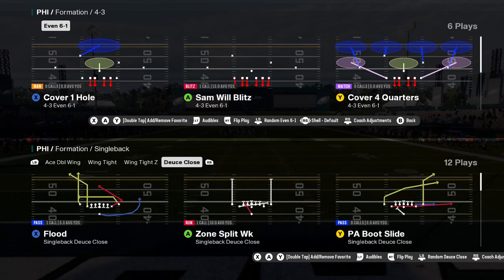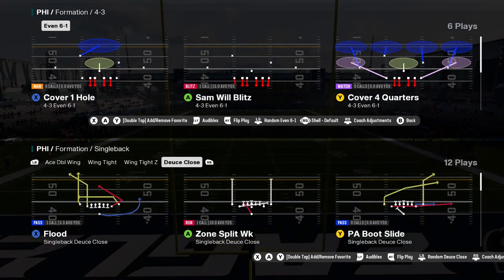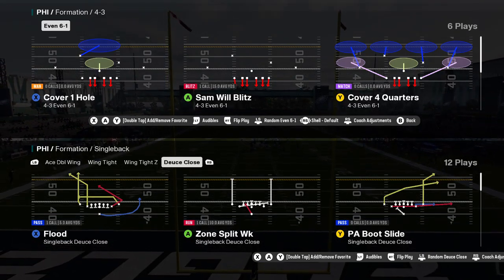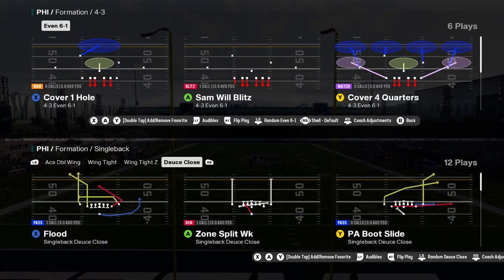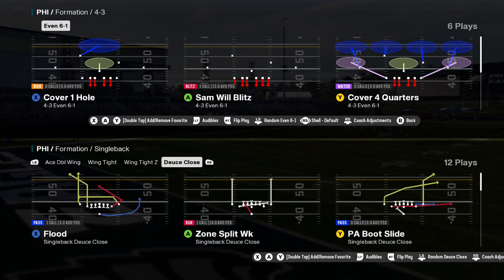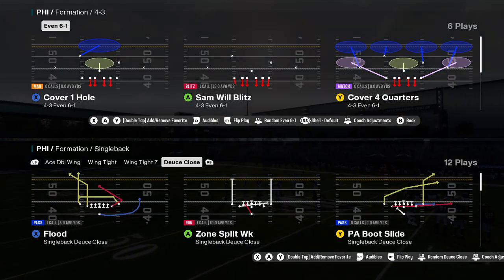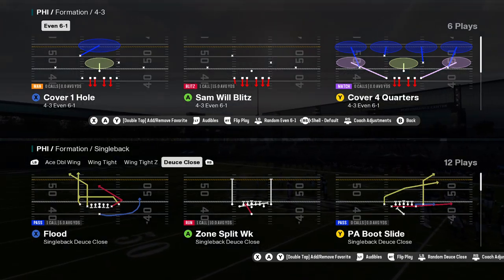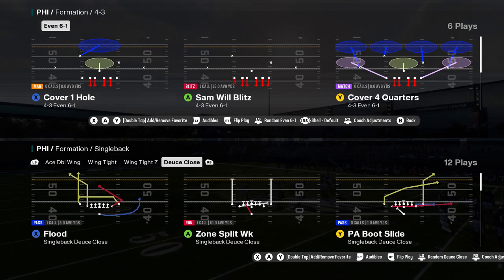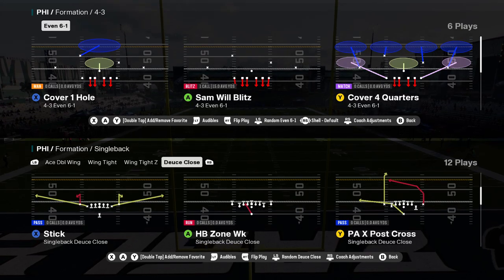We're coming out of the Single Back Close formation. There are a few teams that have the Single Back Close, or particularly the Single Back Deuce Close: Eagles, Falcons, Jaguars, Jets, Lions, Packers, Panthers, Seahawks, Steelers, Saints, Bears, Bucs, and the Chiefs all have this Single Back Close.